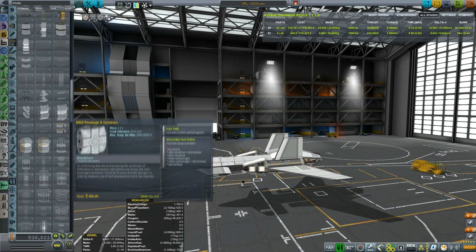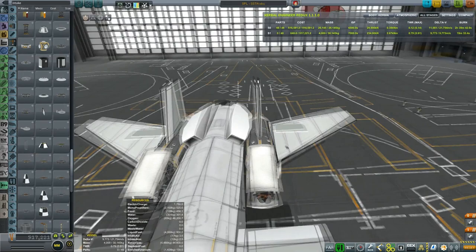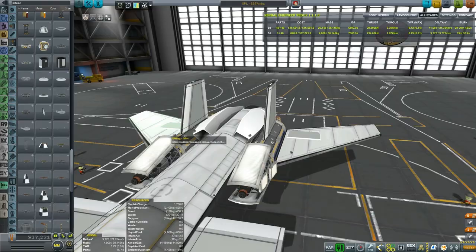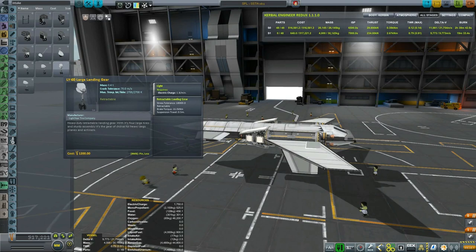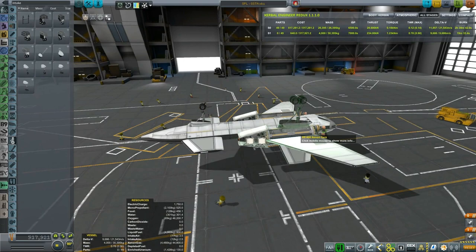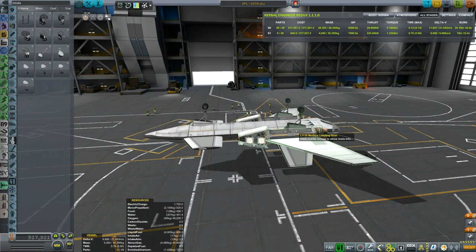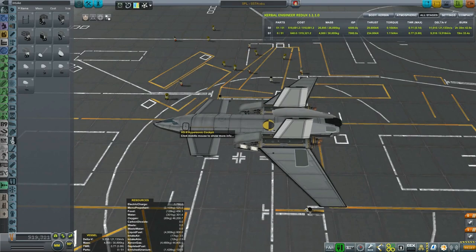For strutting I'm using invisible struts to make the design more sturdy. I'm deliberately using a new type of cockpit just to keep it fresh. For landing gear, I'm inclined to take the medium landing gear, with a smaller one at the back. They need to be slightly behind the center of mass so we can pivot around them on takeoff. Now let's set up the action groups.